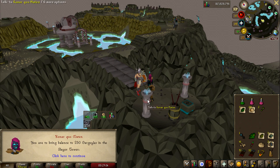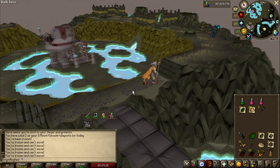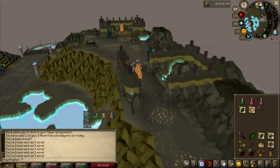I guess that's me going back to Grotesque Guardians for a little while — which, to be fair, isn't too bad because we should be getting quite a high chance of Brimstone Keys. As well as that, we should get plenty of Granite Dust, which means we can carry on slaying using a cannon. That's going to be fantastic.